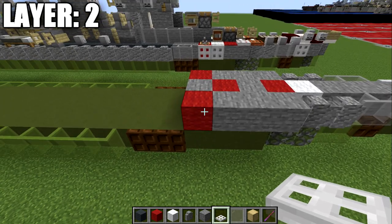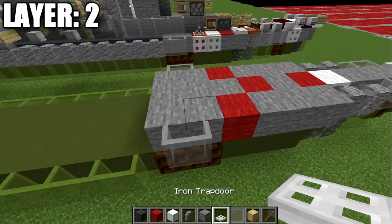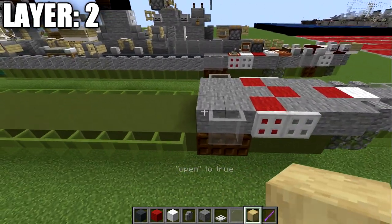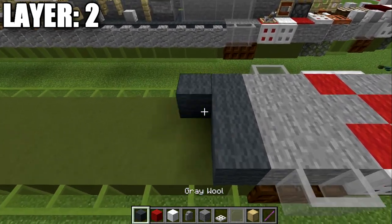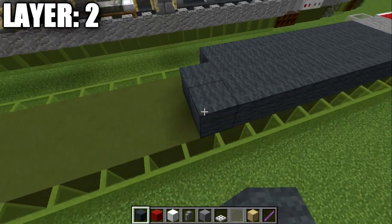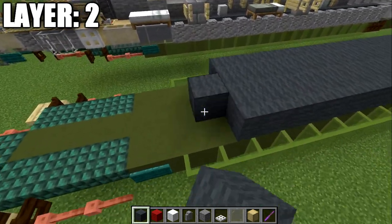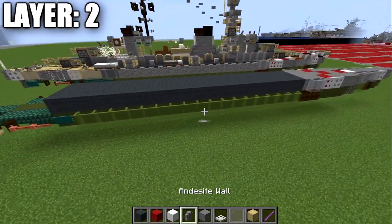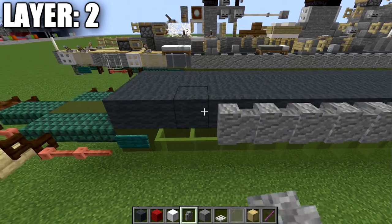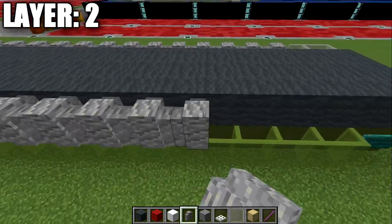Place two more rows of three stone blocks, and on these last two rows place light gray stained glass panes to both sides, then iron trapdoors going forward from those glass panes — again, birch wood trapdoors work as an alternative. Then place 19 rows of three gray wool blocks across. Follow that with a row of 17 andesite walls across and two light gray stained glass panes. Do the same on the other side.